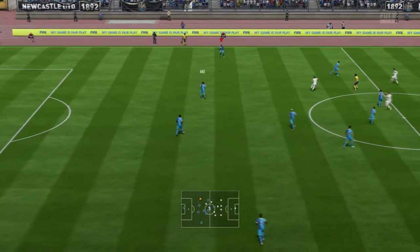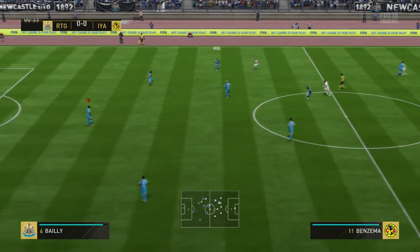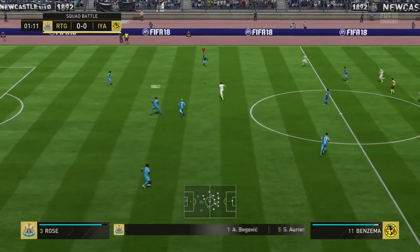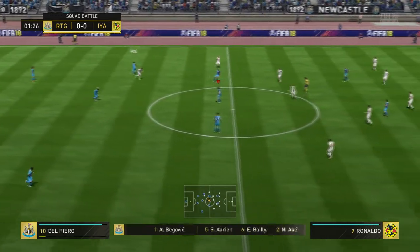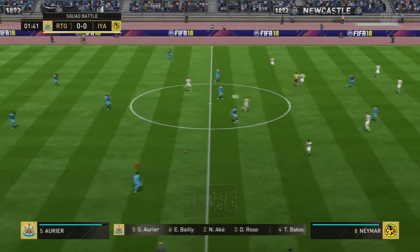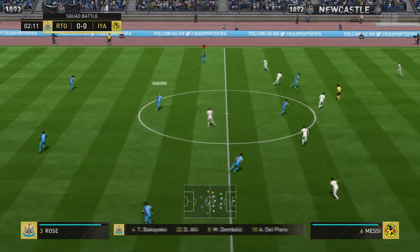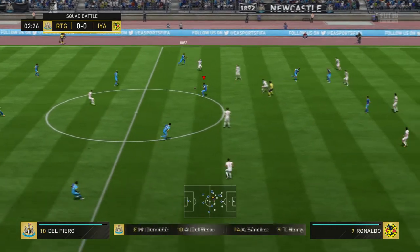What you want to do at all times is keep possession. Don't do any stupid passes that don't need to be done — just literally keep the ball and look for gaps. The left back's free over there, so we're going to spray the ball to him.